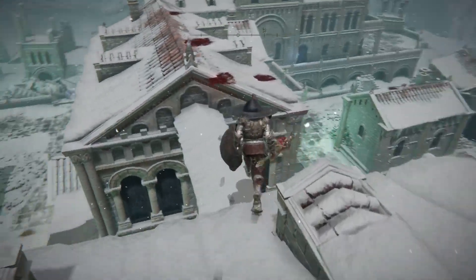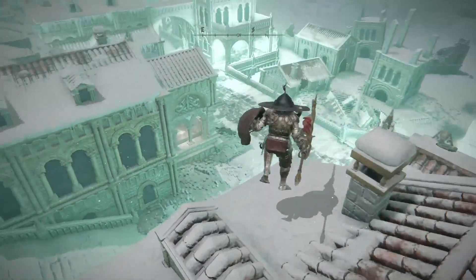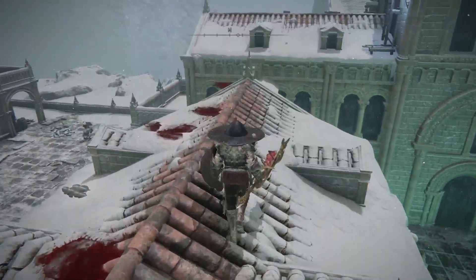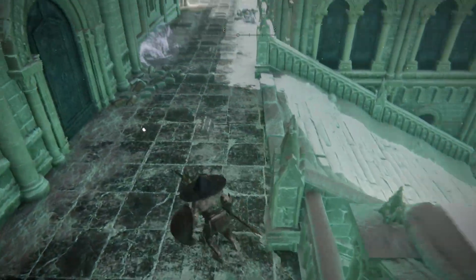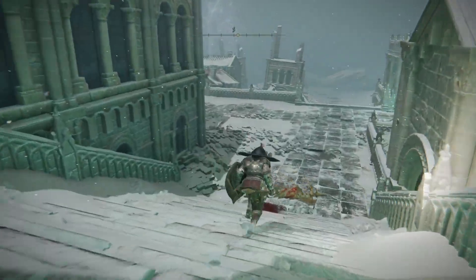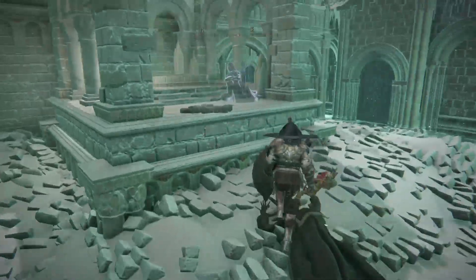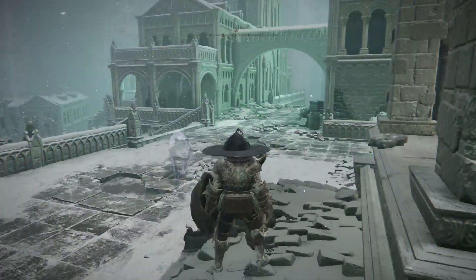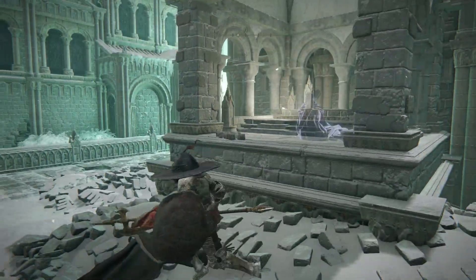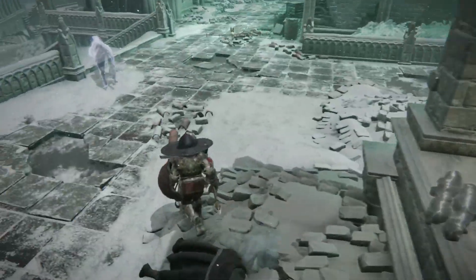The final one, which is the most important one to watch out for, is going to be right at the front here — notice it down there in the corner. We're going to drop down right here. This one is the easiest to get but also the hardest. There's going to be an invisible enemy right here, so I'd recommend just running up and lighting it right away when you get to it. If you die, just run back — that should solve the puzzle and the curse should lift off the town.